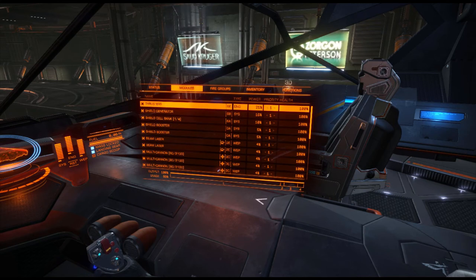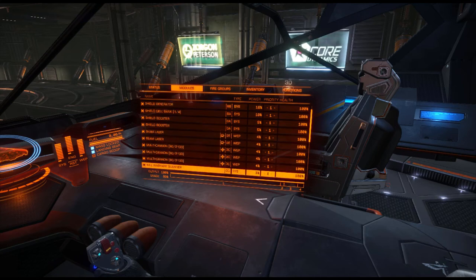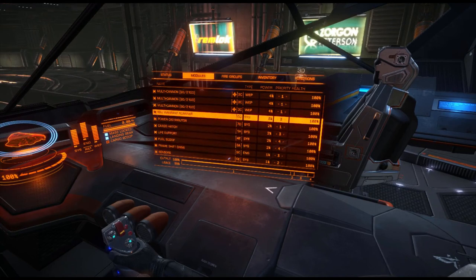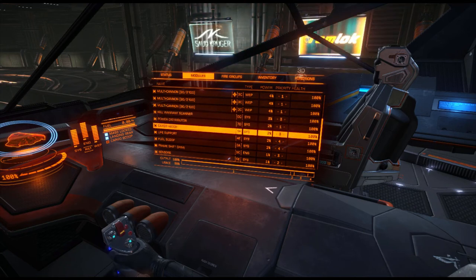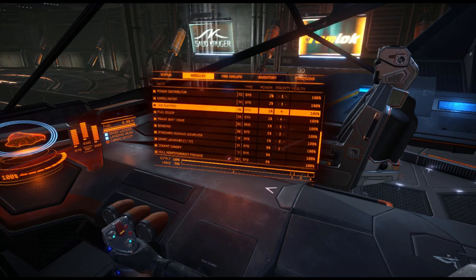That's it for the fire groups. For my module priorities: I've got my turrets on priority one, and also my shields and my guns on priority one, because that's really nice. My kill warrant scanner is on priority three, because I don't really need it powered during battles. Cargo hatch — I'm not going to put that on one, because I don't really need that a lot. Life support and fuel scoop — just going to put those on four. If you don't know Elite Dangerous, you don't really need life support active all the time.